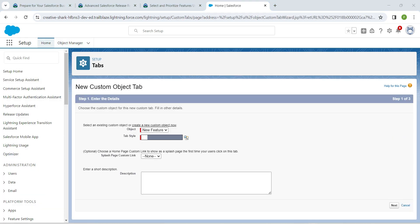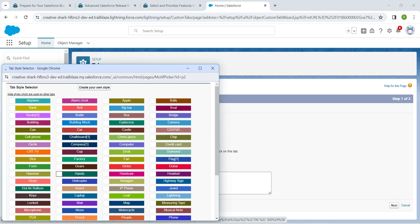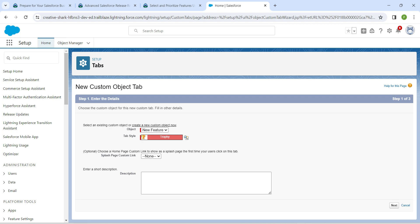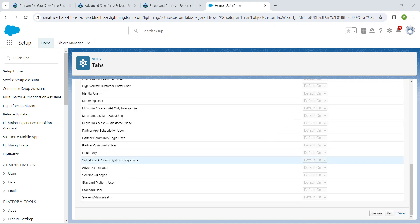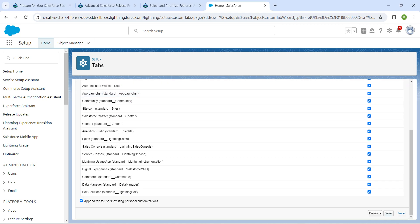Once that is done, I'm going to click on this lookup to select our tab style. As per our challenge we need to select the trophy icon which is given right over here. Once that is done, click Next, Next, Next, and then Save.